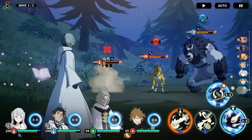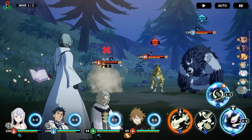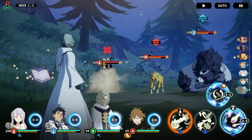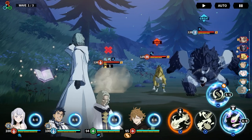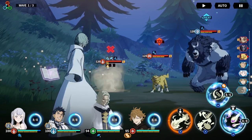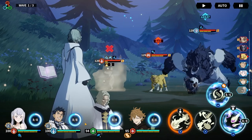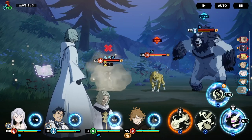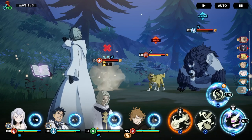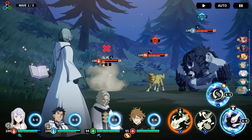Why did that guy go first? It's all because of stamina. Stamina is definitely the most important of the two. Basically, how your actions are determined is by how full your stamina bar is — those with full stamina bars go first. As we can see, our stamina bars are pretty full, with Valtos and Fineral's being the fullest, which is part of the reason they're going first.